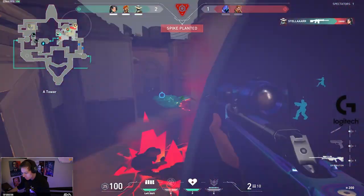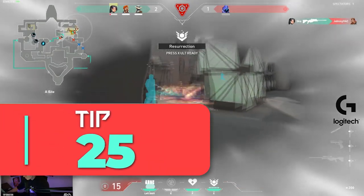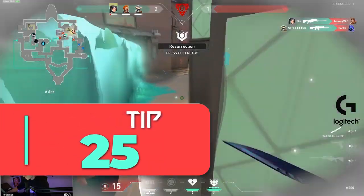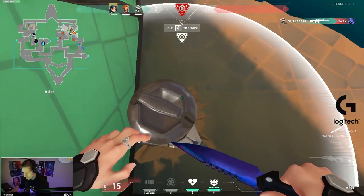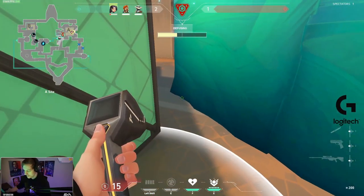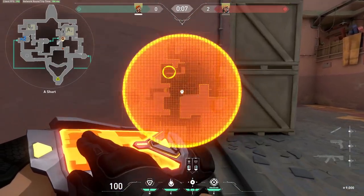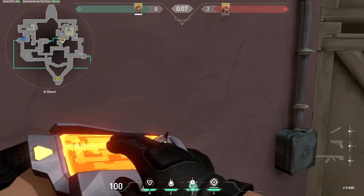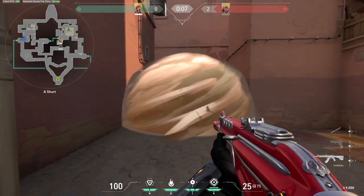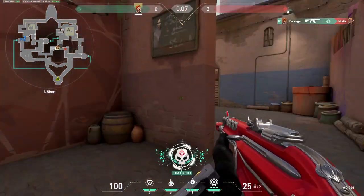On to our final tip — this might be one of the most important — tip number 25: get creative with your playstyle and do the unexpected. In Valorant, predicting what the other team is going to do can be easy at times, so make sure you are doing things they won't expect. For instance, if all game you've been smoking off a hallway and falling back, try smoking it off and pushing through instead. Get creative with how you play and use your abilities to keep the enemy team on their toes and hopefully start winning you more games.